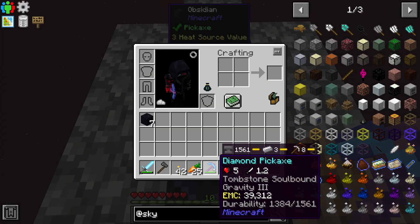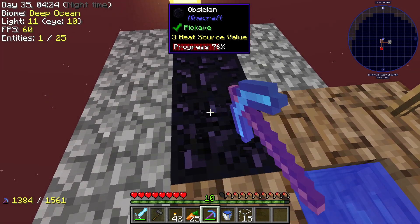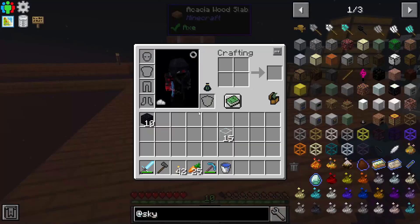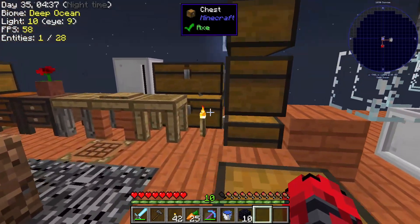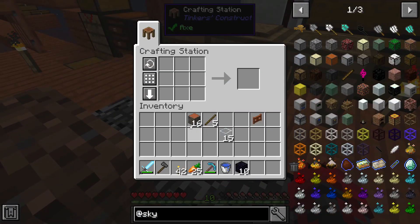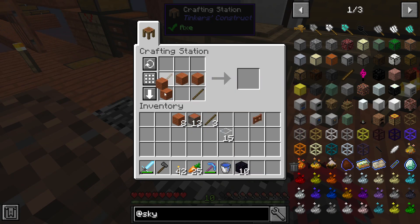I don't have efficiency on this pickaxe. As soon as we get these three pieces of obsidian — and I can vein mine — then we'll have enough to make another portal. I can try to travel to the nether really quickly just to get the achievement done, then come back. On top of that I'm going to make a few fence gates just to make sure nothing comes through. I want to make a few of them — perfect.